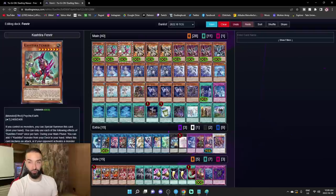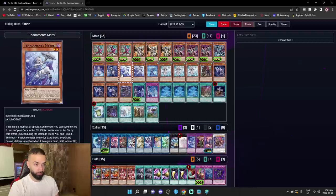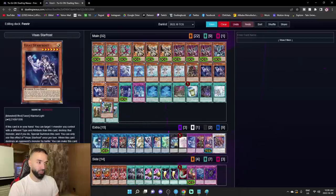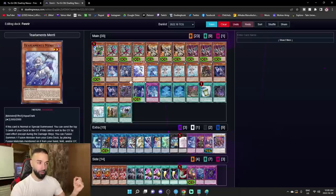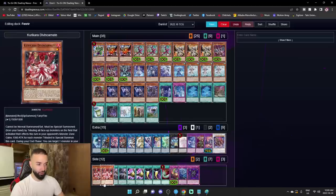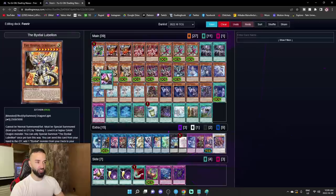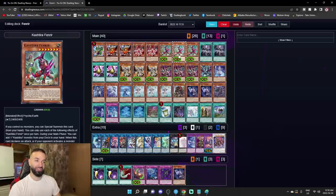Post-side they don't side for Fenrir, they side for Tealament. So they're gonna put in a Best Dweller and whatever they need to stop Tealament. No problem — you just side out literally two of everything. You still get your Tealaments, you still get to Beatrice, you still get to all your Tealaments. But if they Dweller you, you don't go for it — instead you switch into a boss side deck, all boss monsters that still reach your engine and destroy them. Post-side under Dweller you only have power cards.